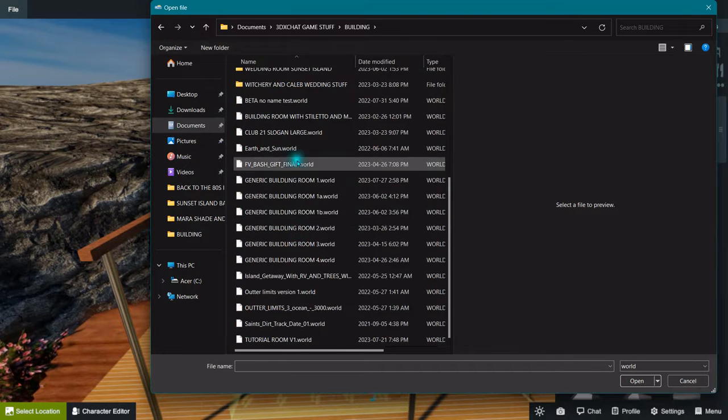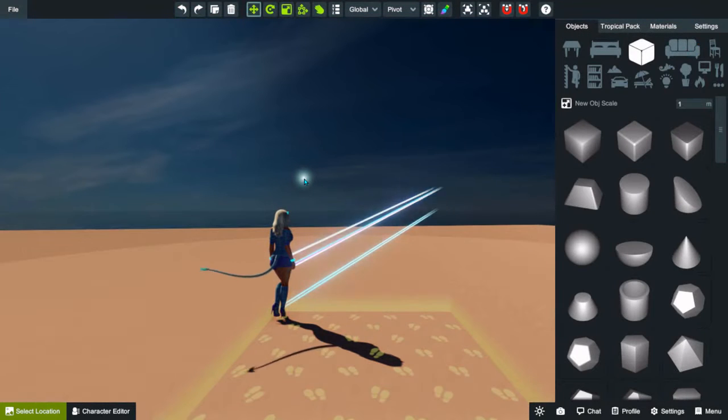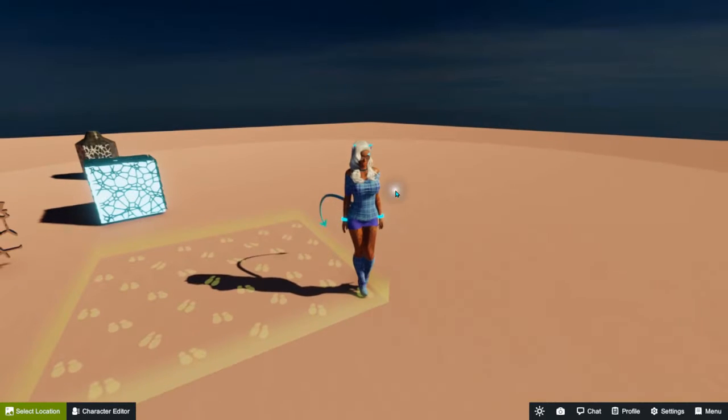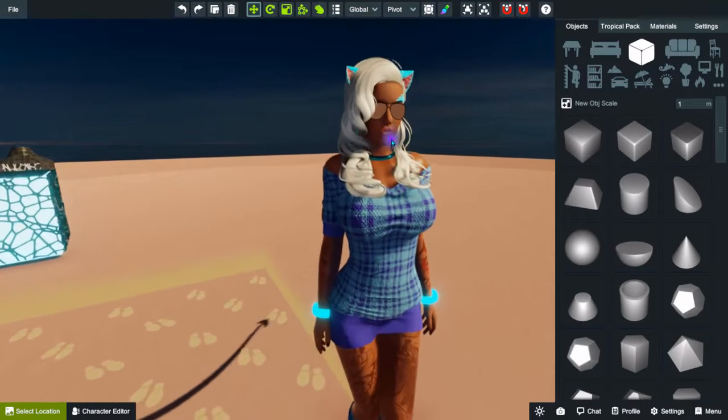Go into your building folder, and if you scroll down you'll see your generic building rooms. Click on that, and welcome to my generic building room.